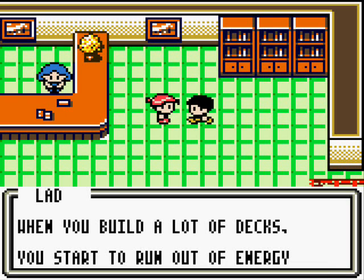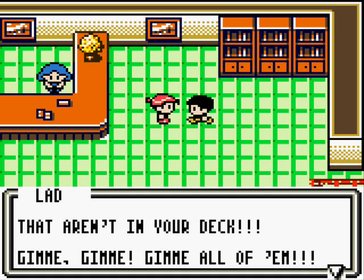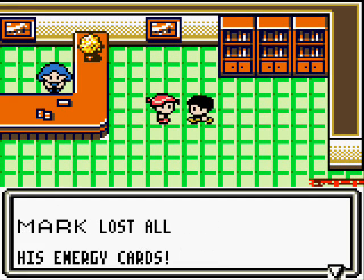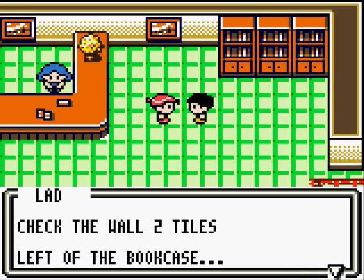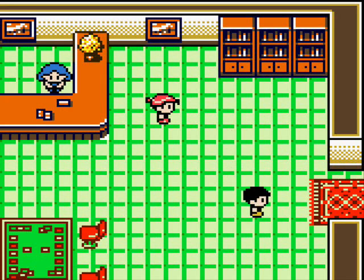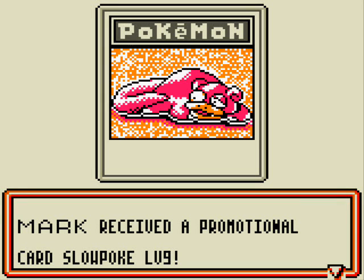When you build a lot of decks, you start to run out of energy cards. He says: 'Please give me your energy cards — give me all the energy cards that aren't in your deck.' Those are the key words right there. Since there's only one energy card that's not in my deck, it's a bit of a loophole. But this is worth it because he says: 'Check the wall — two tiles left of the bookcase. You'll probably find something really nice.' You actually can't check the tile until you talk to him first. So when we check the wall — check it out — it's a promotional card!